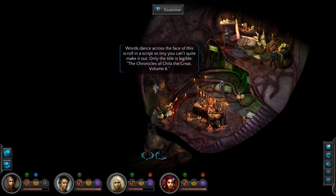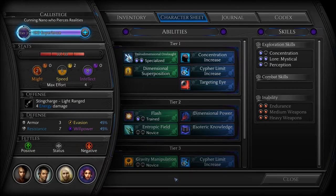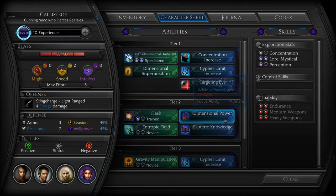Yummy. Words dance across the face of this scroll in a script so tiny you can't quite make it out. Only the title is legible: The Chronicles of Chilla the Great, Volume 6. I'm probably not saying that right — for all I know it's Killa, Kyla, Chyla. Oh, we can level Calesthesa. Let's do that. Extra effort. Well, that was quick.